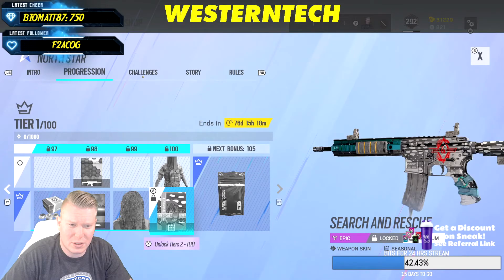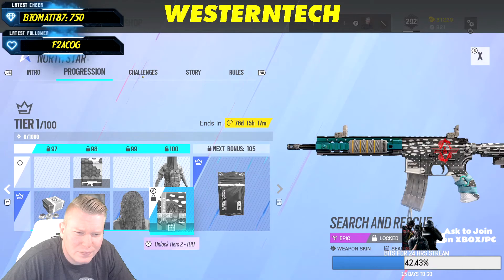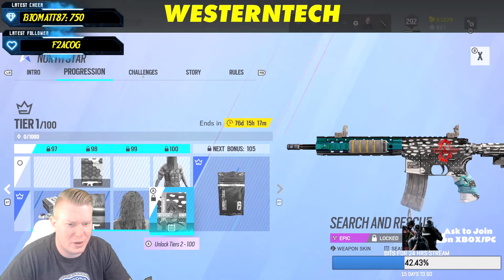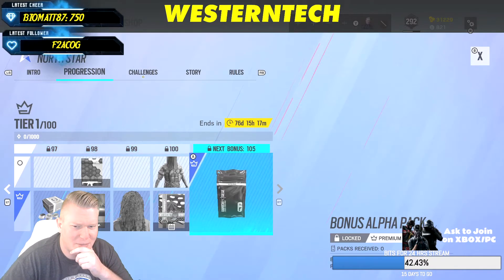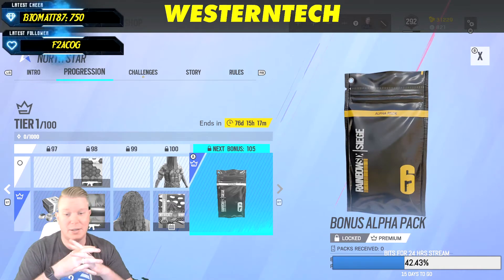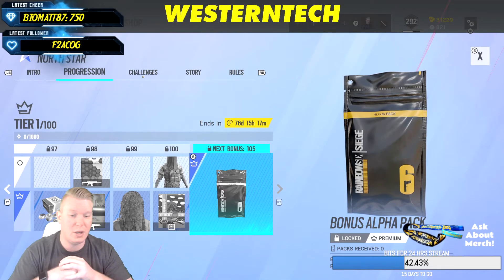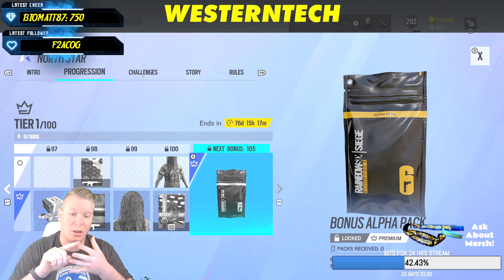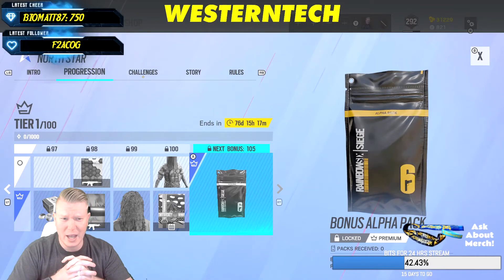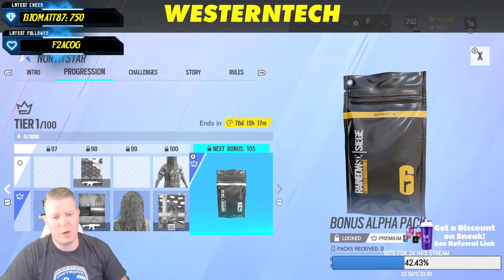Search and Rescue is the seasonal skin as well. I don't really fancy this too much — I like the one you can buy with the snake emblem. And here's a cool new thing they're adding this season: if you complete your battle pass, every five tiers afterwards you can get an uncommon, rare, epic, or legendary alpha pack. That's a nice way to reward players who want to keep putting time in.